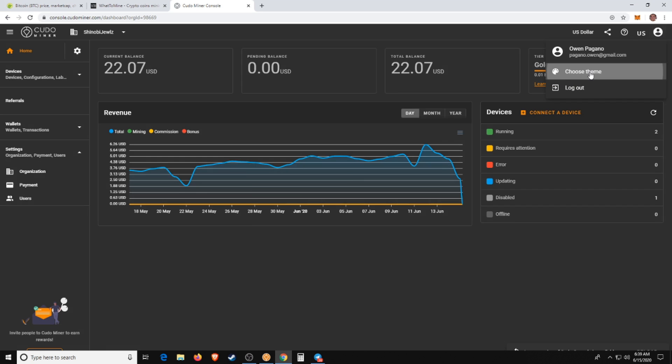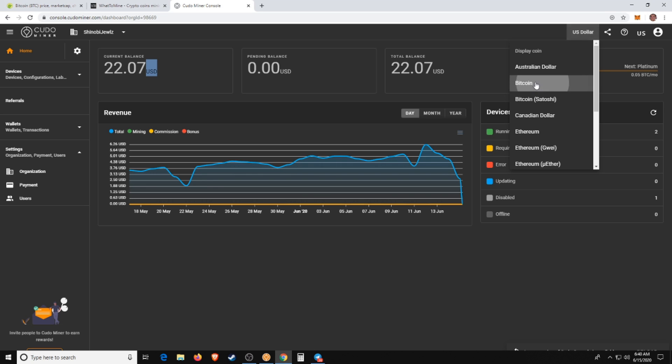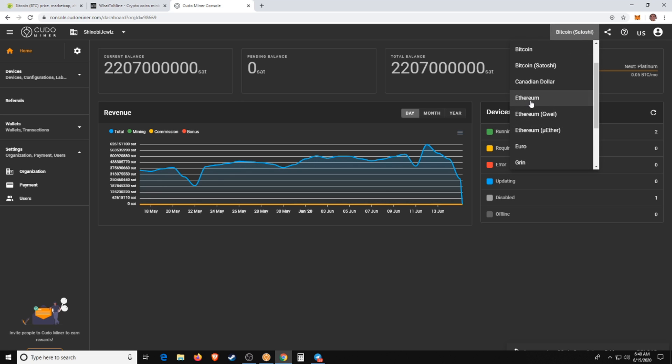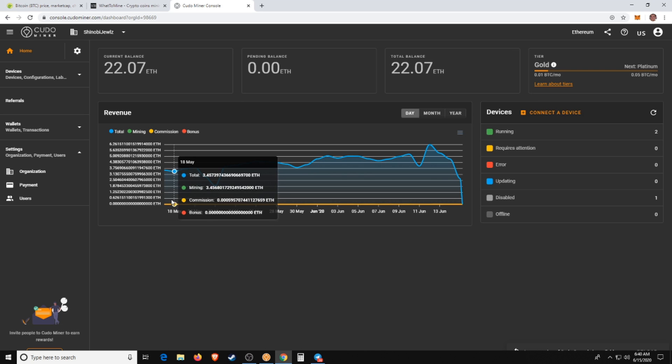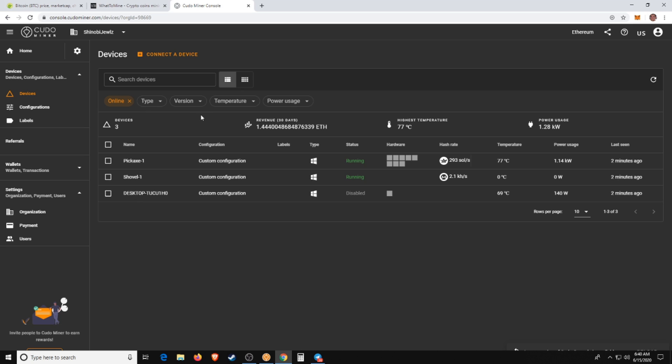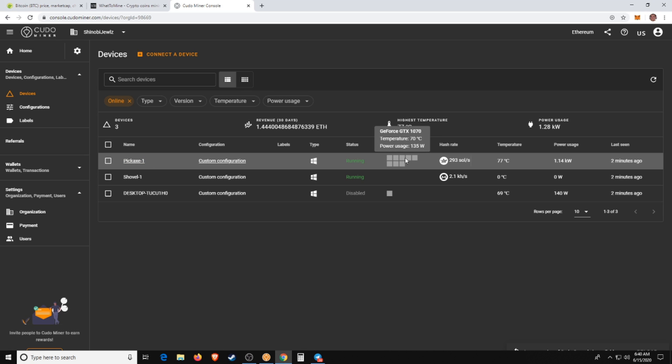You can choose your theme — lighter or dark. You can also choose your display currency. I have everything set to US dollars, but if you only want to get paid in Bitcoin you can switch to BTC, or even satoshis to see how many satoshis you're earning. If you're mining Ethereum you could display in ETH. The home screen tracks your earnings by day, month, and year. Under Devices you have a list of all your mining machines — I currently have three running.